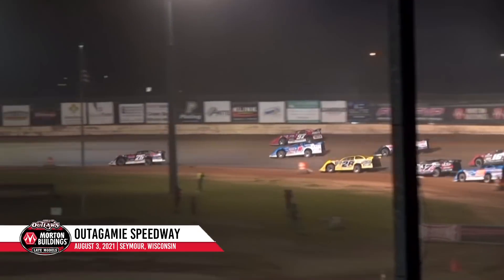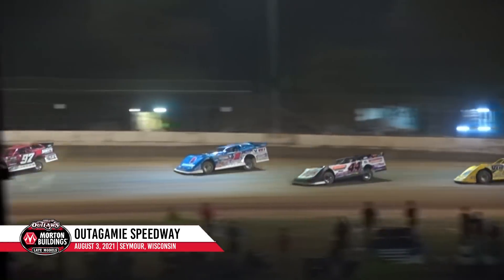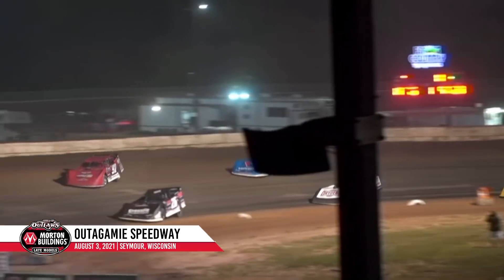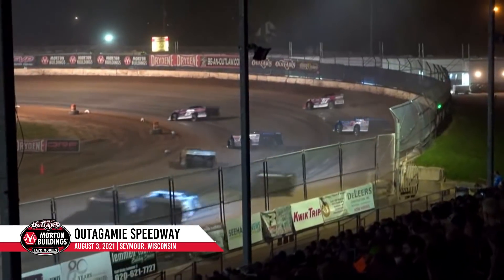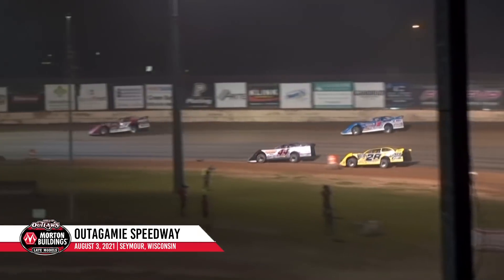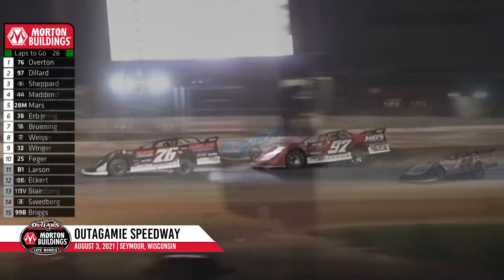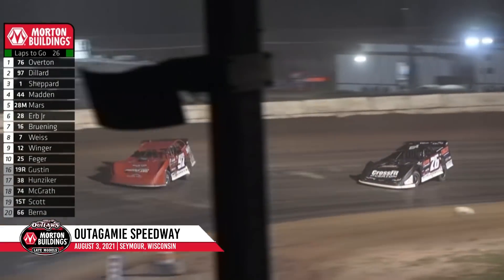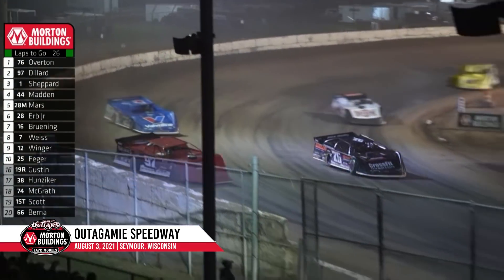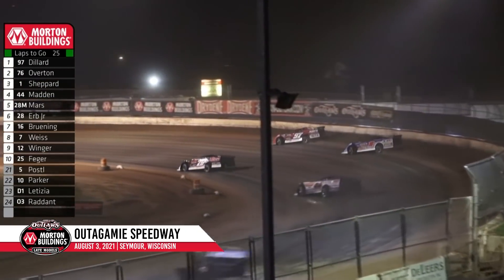Everybody goes back to work. Brandon Overton showing the way. Cade Dillard on the outside will take the number two spot away from Shepard. Madden will look to the inside of Shepard for third — two by two as they work out of turn number four. Chris Madden taking third, but the one car answers right back. There's the crisscross move — slide job in turn number three by Cade Dillard. He played it perfect, and Overton answered back, but Cade Dillard's got the lead. High side momentum for the Thriller.